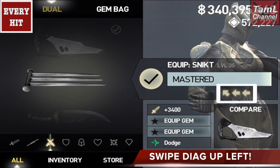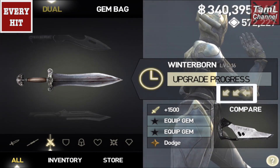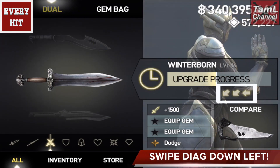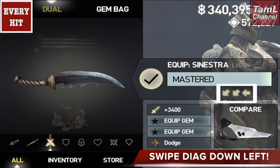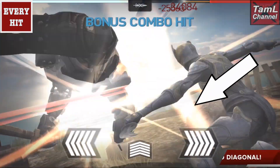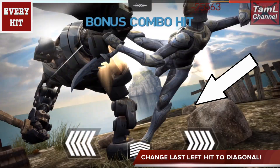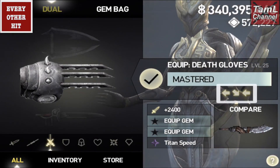With the winterborn you need to swipe diagonally down left, and the same with the sinestra — if you swipe every hit diagonally down left then you will get a bonus combo every hit. So you change that last hit that shows left to a diagonal. Here are her jaw weapons where you get a bonus combo every other hit.